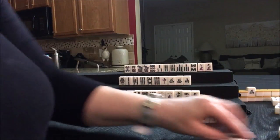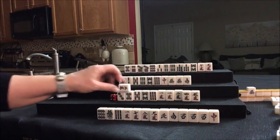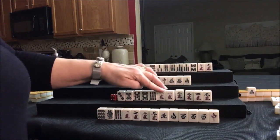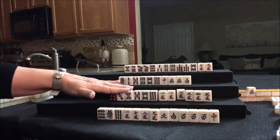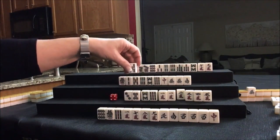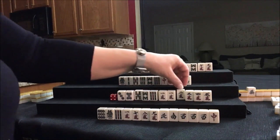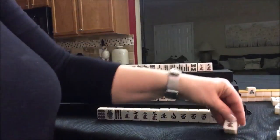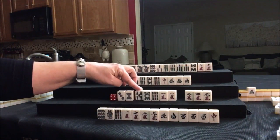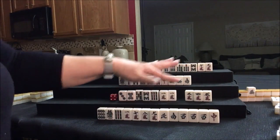Let's throw 1-dot — nobody can take it. We'll draw — 3-crack. We got a tile: 3-4-5 potential, pair, isolated. 3-4-5 we need right here. This 5-BAM we can throw, or the 2-crack. Let's get rid of the 2-crack, because if we get a 3-4-5 again, we could do Mixed Pure Double Chi — but that would be a long shot. I think we're already set with our blocks.